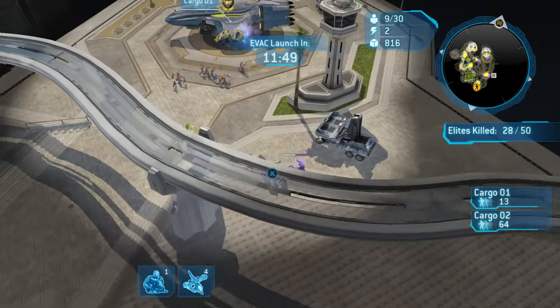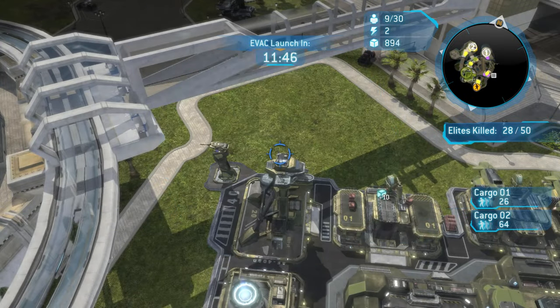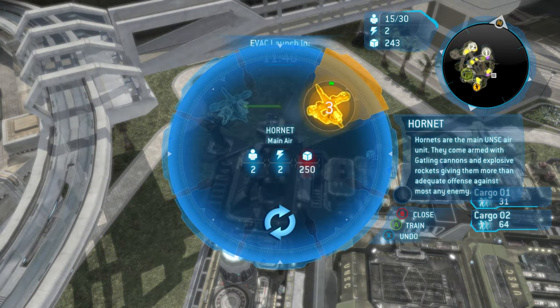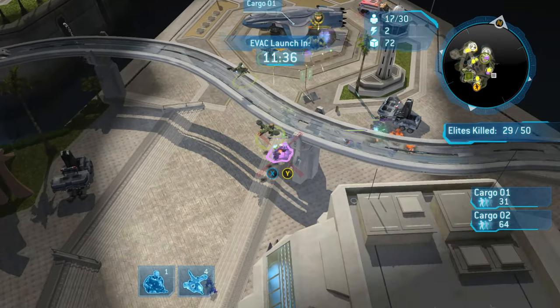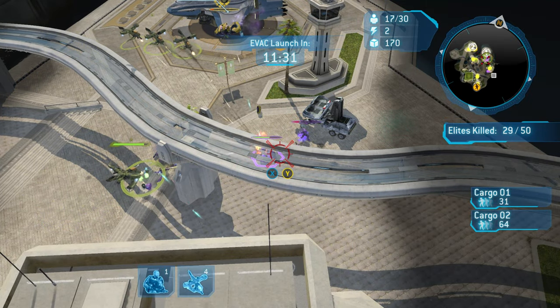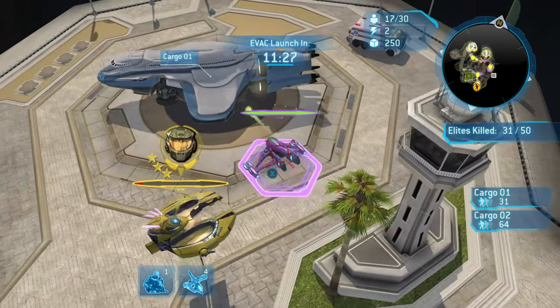There's a lot going on and the Covenant just won't relent. Set a global rally point next to Cargo Ship 1 since that's where you'll be spending most of your time defending. Start building your Hornet armada — that way when you go around the map you'll have a full swarm available.